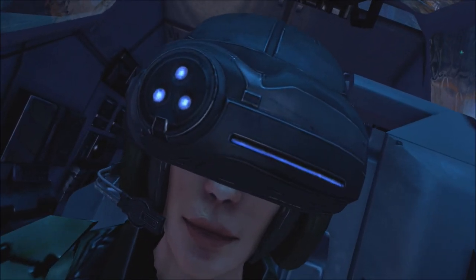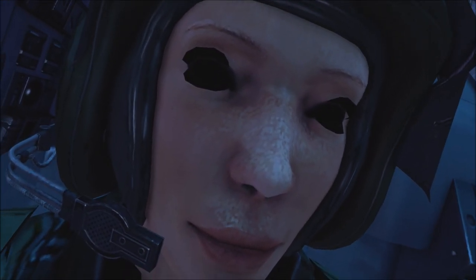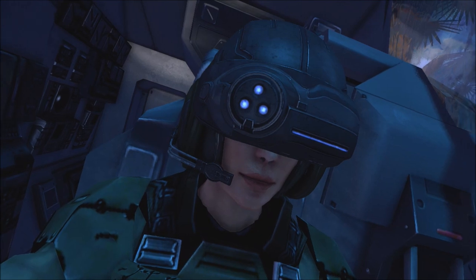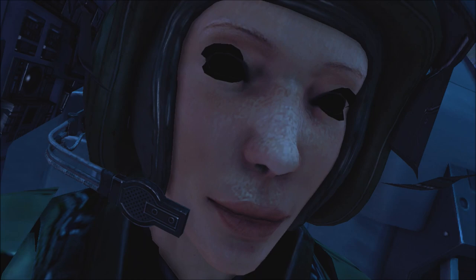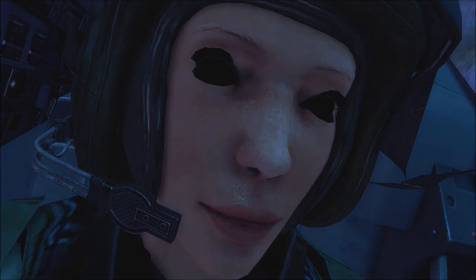I'm carefully getting in - you can probably already see flashes of her face. Let me get a good steady angle. All right, there you go - that is what Echo 419, also known as Foe Hammer, looks like in Halo Anniversary. It's pretty creepy and kind of terrifying to look at, but that is her face. Those are her eyes - I'm pretty sure she doesn't like it when you stare at her.